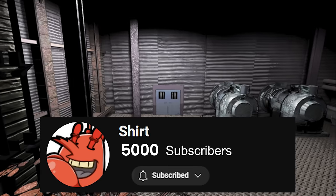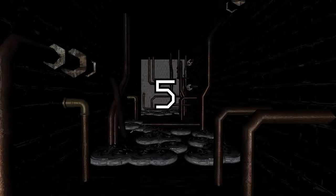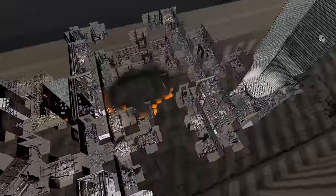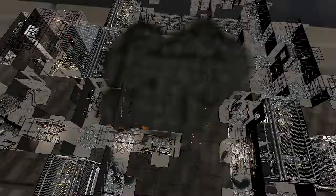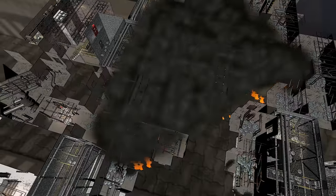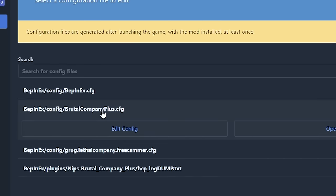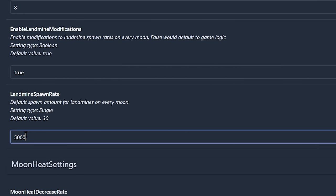5,000 subs equals 5,000 mines. That's right — since I now have over 5,000 subs, I have decided to visualize this achievement by adding 5,000 mines into the game. I did this by opening the config of Brutal Company Plus and making the default spawn amount of mines 5,000.